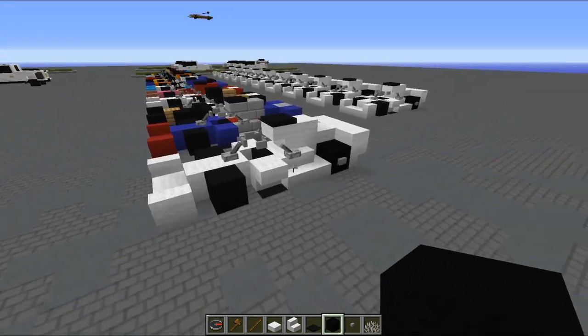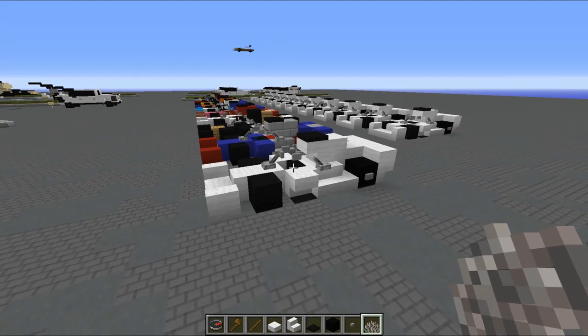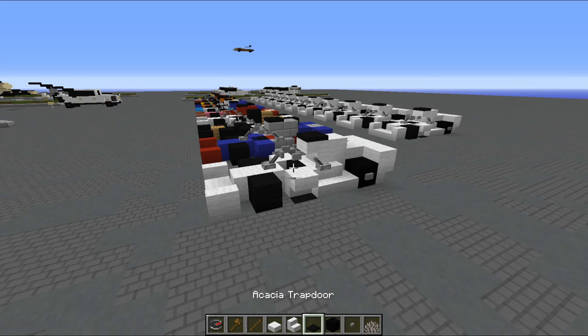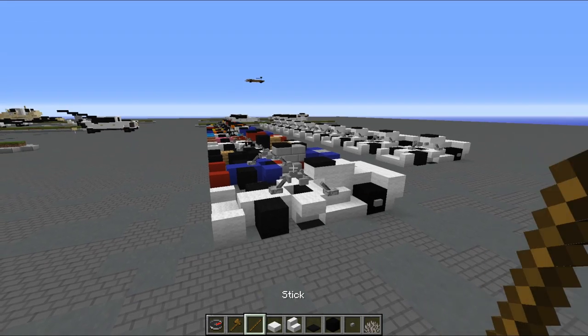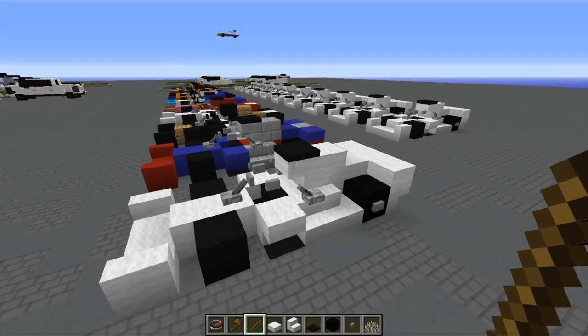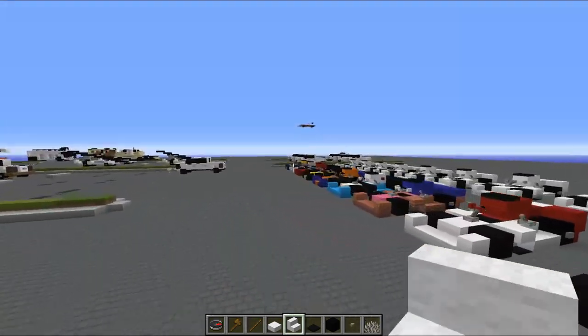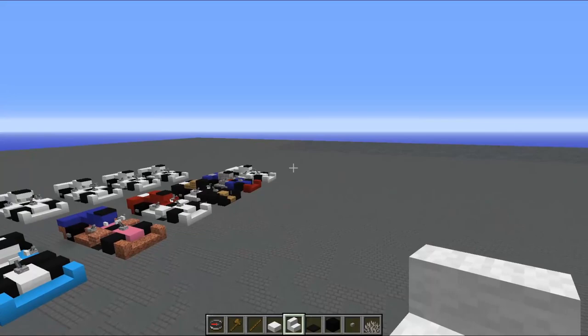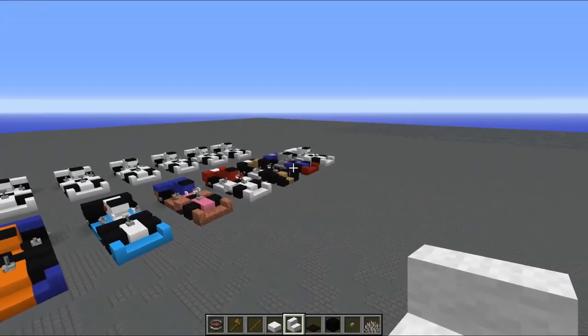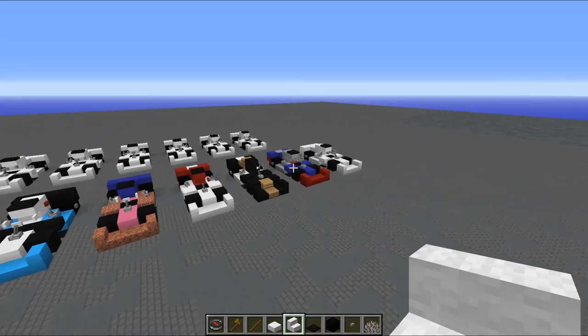I'm going to show you how to build it in vanilla for certain things, and I will be using WorldEdit. If you don't have WorldEdit, the only thing you won't be able to do is the halo. I've got all the F1 liveries lined up here, aside from the Alpha Tauri, because the Toro Rosso livery has been driven more so it's easier to make.